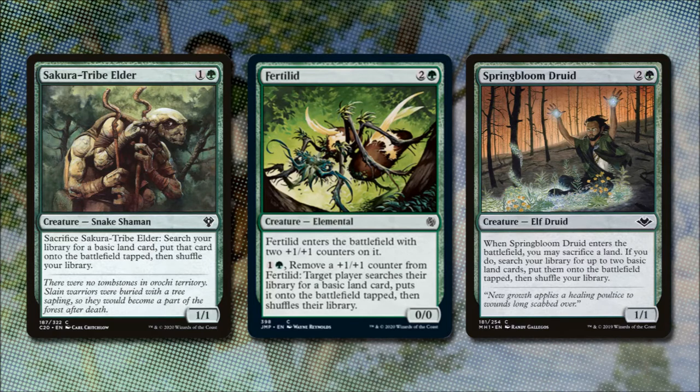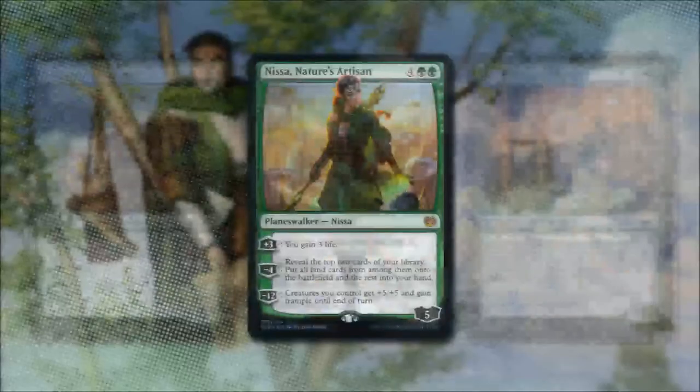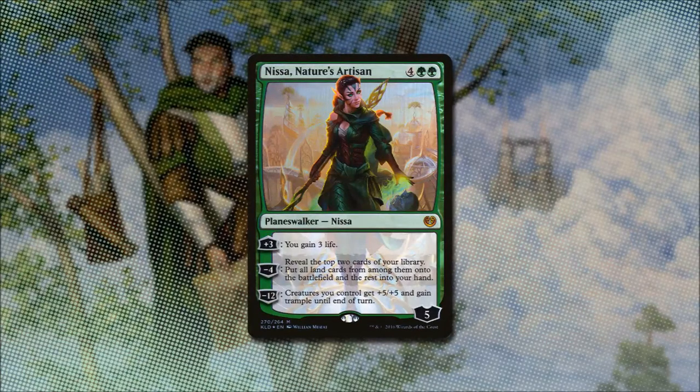Fertilid for 2 and a green enters the battlefield with two +1/+1 counters. If we pay 1 and a green and remove a +1/+1 counter, a target player searches for a basic land and puts it onto the battlefield tapped. Spring Bloom Druid costs 2 and a green and is a 1/1 — when it enters the battlefield, we can sacrifice a land, and if we do, we search our library for two basic lands and put them onto the battlefield tapped. And last up in this section, we have Nissa, Nature's Artisan.